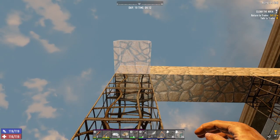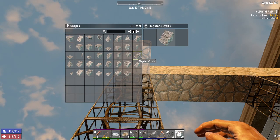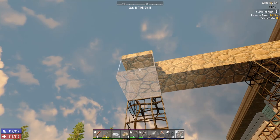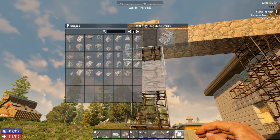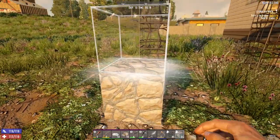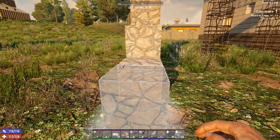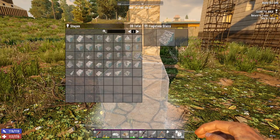Now we need to make a staircase going up. I'm going to make a single staircase - usually I make a three-wide stair - but this staircase is going to be very temporary, so I'm going to try not to make it too extravagant. We're going to need one right here and another one right there to give it structural integrity.